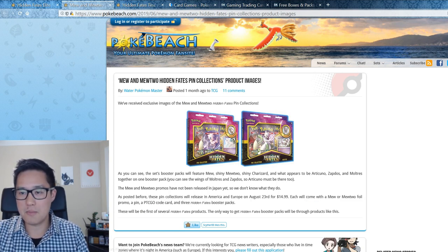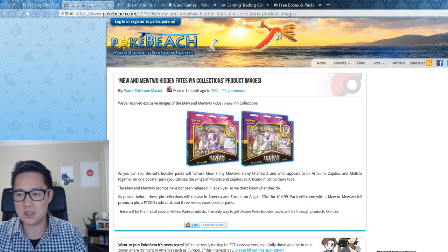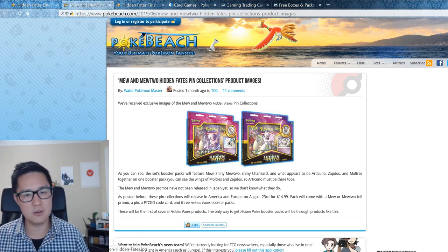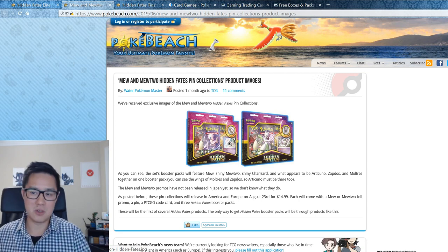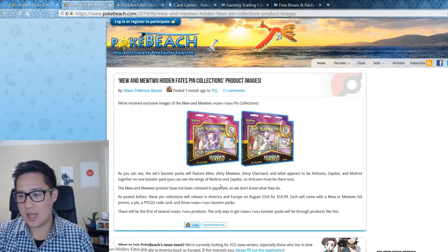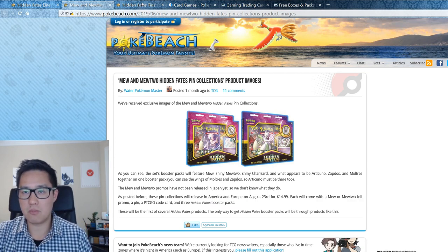August 23rd the pin collection box comes out. It features a promo — a non-GX Mew and Mewtwo — and while the cards could still be good, the full arts and rainbow rares are really what people chase. These will MSRP for $15 and you get three packs inside, very similar to the Dragon Majesty Latios and Latias pin collections. So $15, three packs, and a promo card.